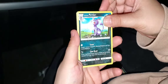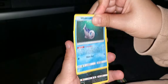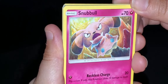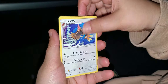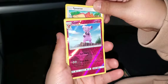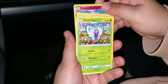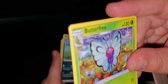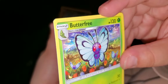Let's turn this over. We got an Alolan Persian, a Granbull — I have that one but I don't know if I have the holo, it's a reverse. And then a non-holo rare Butterfree. Guys, remember when Ash let his Butterfree go? That was sad because he met the female Butterfree. And it cried.